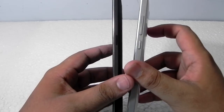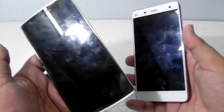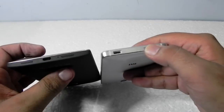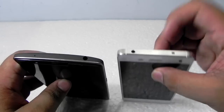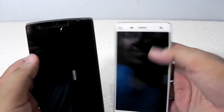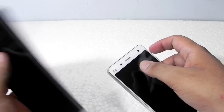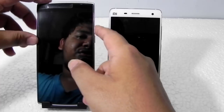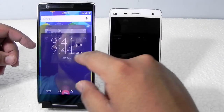The Mi4 is better in hand feel, but the OnePlus One is better for daily usage. The OnePlus One has dual stereo speakers while the Mi4 has a mono speaker — OnePlus takes it away there every time. The Mi4 also has an IR blaster as an extra feature, which the OnePlus One lacks. For cameras, the Mi4 has an 8 megapixel front camera with 13 megapixel back, while the OnePlus One only has a 5 megapixel front camera with 13 megapixel back.